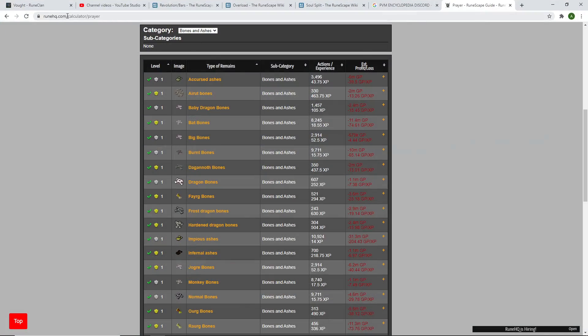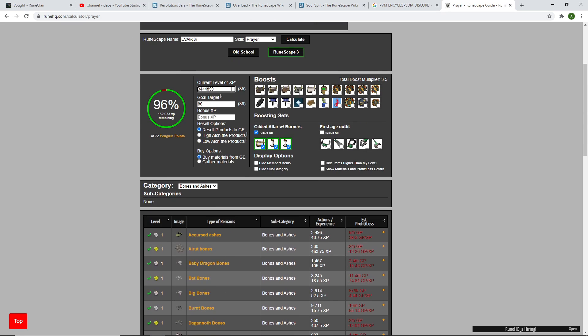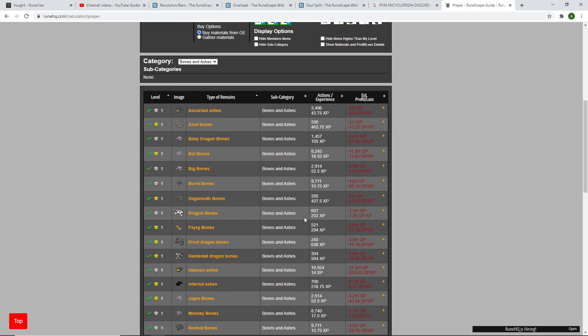To figure out which bones to use, go to runehq.com/calculator/prayer. Put in your current level, XP, and your goal target. Make sure to click gilded altar with burners lit, and scroll down. Usually what people buy is dragon bones, but if you have a lot of money you can do dagannoth bones or frost dragon bones as well.